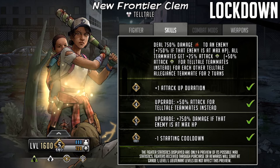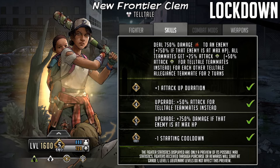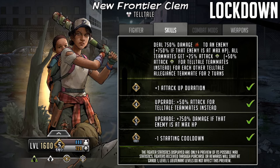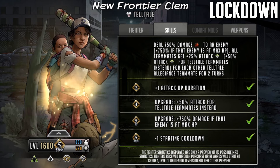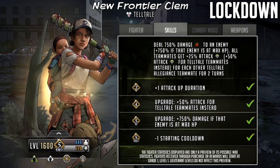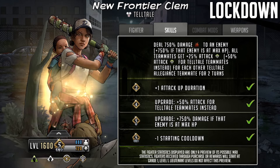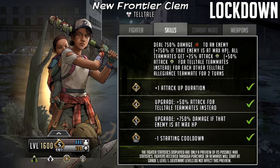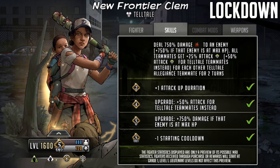The more Telltale characters that come out in the future can team up with Clementine to make this a more decent attack team, but Carver might actually have some usage now in proper war. He's going to be able to give out a reasonable amount of attack buff here, because he's the one who effectively gives out the attack buff when Clementine does this, and obviously he does buff Clementine as well. The duo between those two - strange enough if you know the storyline - is actually going to be pretty decent. As it stands just on the roadmaps it will be absolutely fantastic with that 200% attack buff, and 1500% off of turn one is no joke for sure.